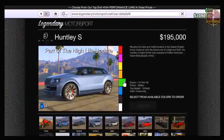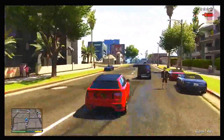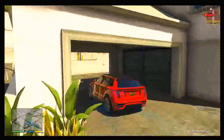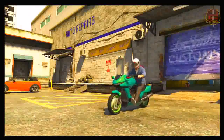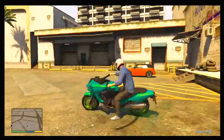The Huntley is priced online at one hundred and ninety-five thousand dollars — very affordable and a very nice vehicle I'm going to be using quite a lot. I want to know what you guys think down in the comments: which vehicles are you going to be using? I'm presuming a lot of you will say the Zentorno, but tell me what you think of the Huntley and the Massacro.